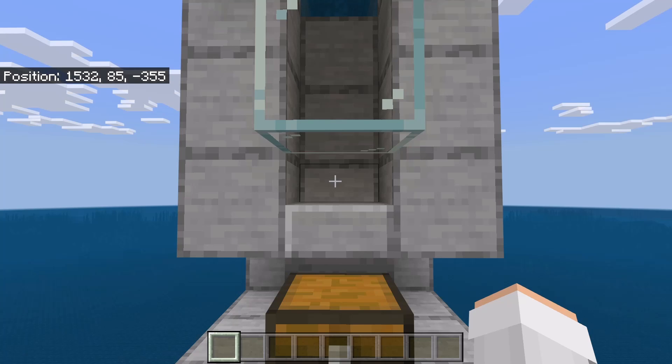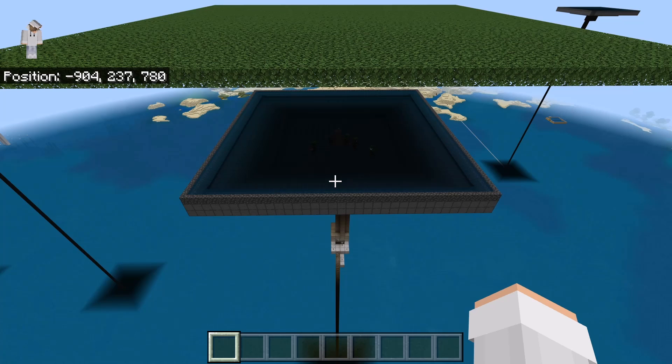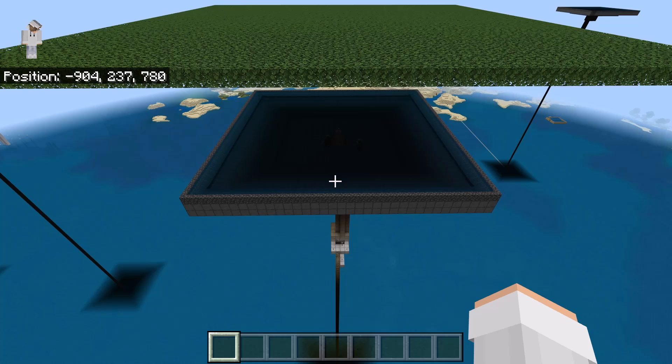If this farm does not work for you, try switching your world's difficulty to peaceful and then to hard. Also, try setting the world simulation distance to 4 chunks — you can do that by leaving the world and then going into the world settings. If you want to make a more efficient trident farm, I recommend you watch my automatic 1.19 trident farm tutorial. That farm requires a lot more resources, however it is a lot more efficient. A link to my tutorial for that farm is in the description.